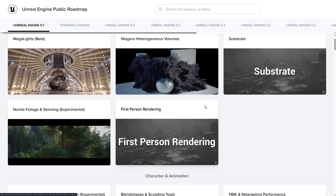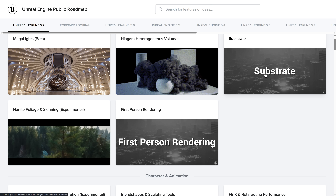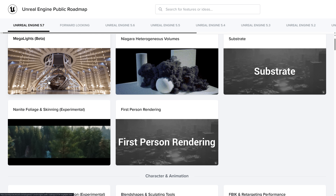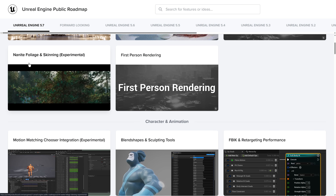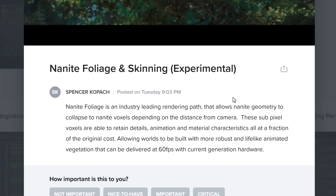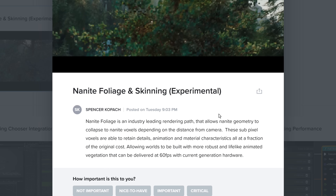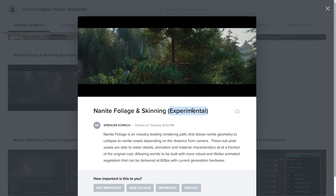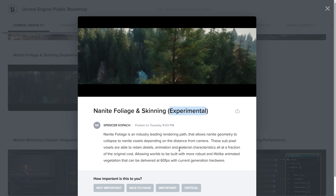Also in the works is Unreal Engine 5.7. We've got the public roadmap for it. Some features like Substrate, a new material system, and Omega Lights — a new ability to give off lights from pretty much any object in the scene — are neat but not performance optimizations. However, Nanite Foliage and Skinning might be: it's an industry-leading rendering path allowing Nanite geometry to collapse to Nanite voxels depending on distance from the camera, retaining detailed animations and material characteristics at a fraction of the original cost, targeting 60 fps on current-generation hardware. Though it's tagged experimental, so realistically 5.8 is best-case beta, and 5.9 or Unreal Engine 6 may be when we finally see it as a solution.